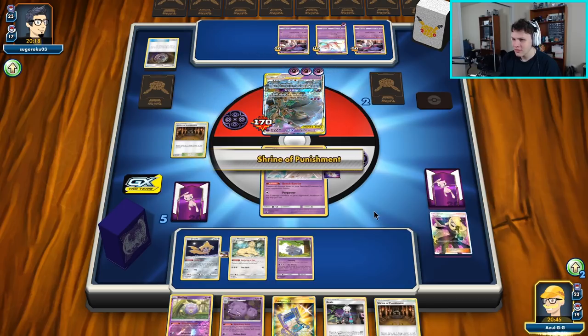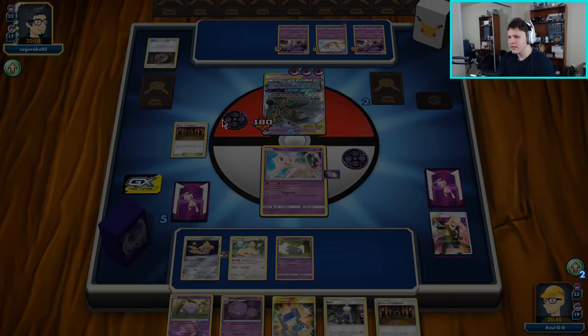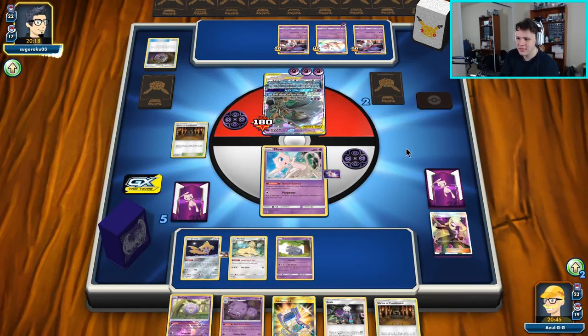Bench Espurr — could evolve it next turn. I'm going to go ahead and throw a Spell Tag on Mew and then retreat to Mew and pass, letting more damage stack up. We can use the Spell Tag here. If this thing goes to the bench we can snipe it with Espurr. If they knock us out, the Spell Tag damage will mean we'll be able to knock out the Mew and the Malamar.